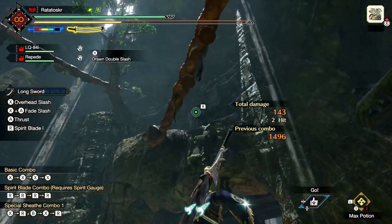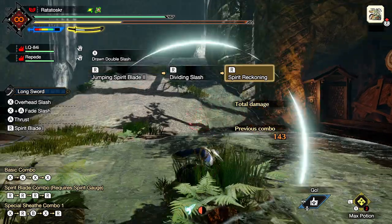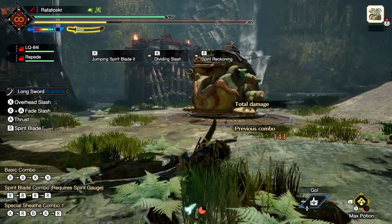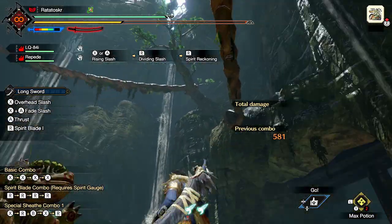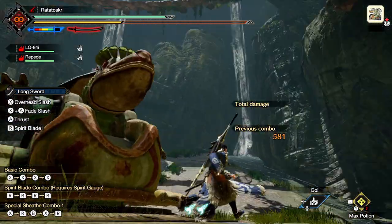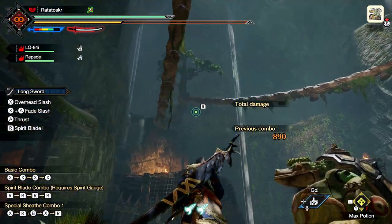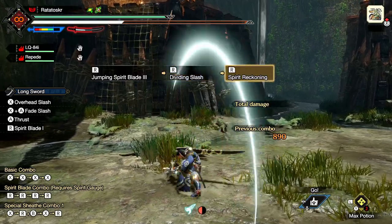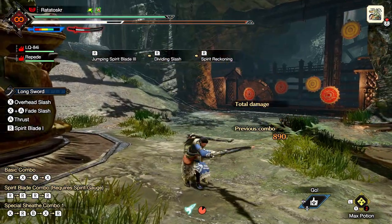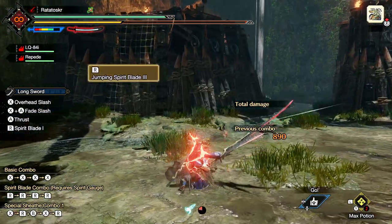However, if you do the same thing at Spirit Level 1 or 2, instead of a Jumping Spirit Blade, you'll do a Jumping Spirit Blade 2, and then when you get to the ground you can continue at Spirit Blade 3. At Spirit Level 3, the Jumping Spirit Blade changes to jump at Spirit Blade 3. Number ten. If you use a Spirit Blade attack in the air but low enough to the ground, it will do a single horizontal slash. However, it will still count as a Jumping Spirit Blade, and you'll be able to continue the Spirit combo.